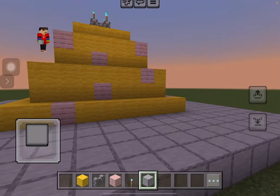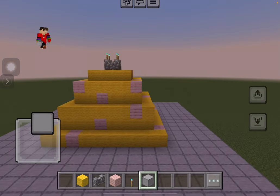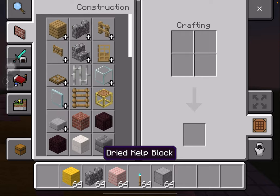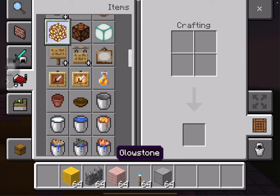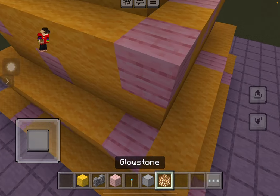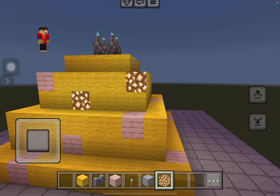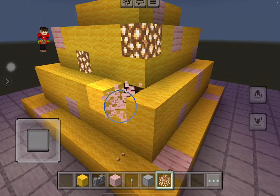Here we go. Starting into the evening time. What should I do next? I think I'm going to actually make the sprinkles glow somehow — I know how. Glowstone. So all the sprinkles will be replaced with glowstone. It kind of looks like little sprinkles — little chunks of sprinkles all around. I kind of actually like it.